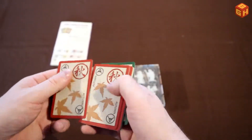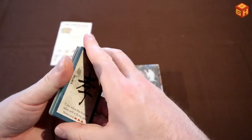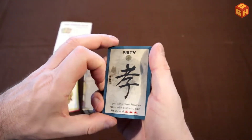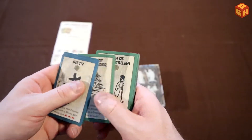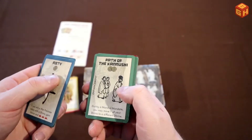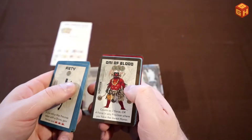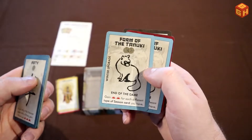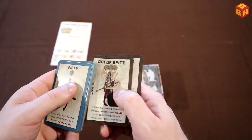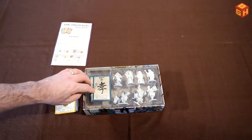We've got autumn, summer, and spring — just as in the base game; winter is not coming for Rising Sun. So we've got piety, path of the builder, path of the kanushi — plenty of different ones — only of blood, and a tanuki. And some odys as well, so we've got all those cards.